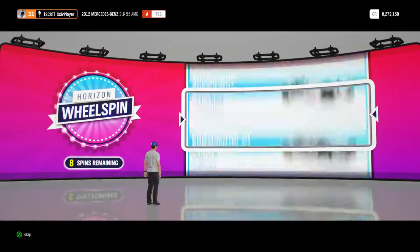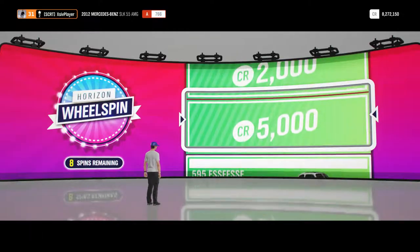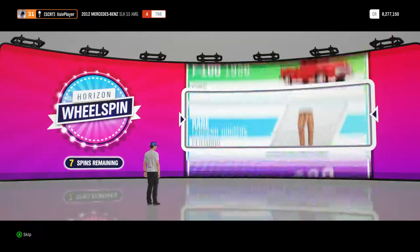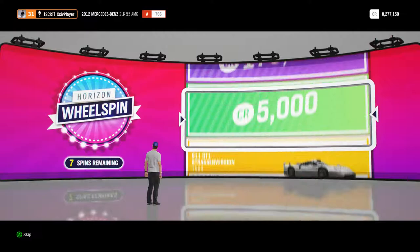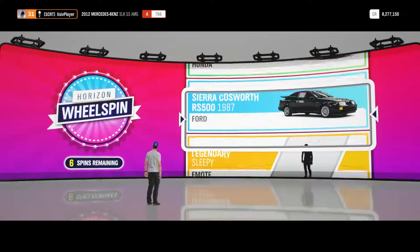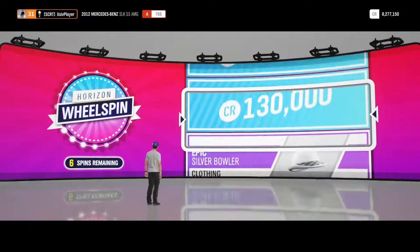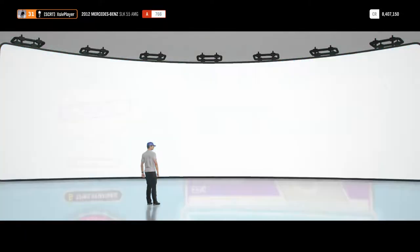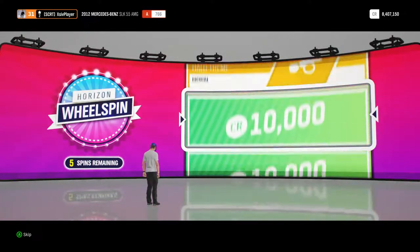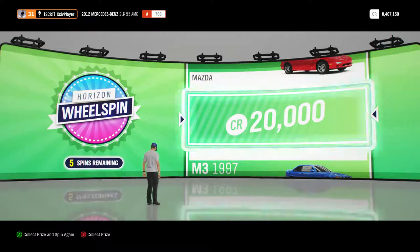Massive 2,000 credits there. Next up, 5,000 credits, again straight into the bank account it goes. Some rare leopard joggers, again straight into the collection, never to be seen again of course. 130,000 credits there, takes us to 8.4 million credits. And another 20,000 credits there, so we've got five wheelspins left to go.